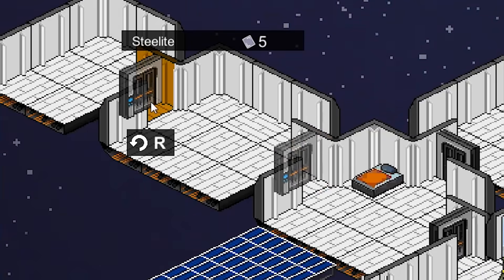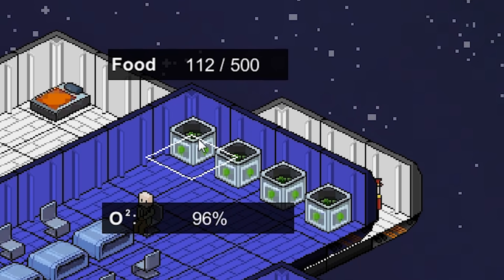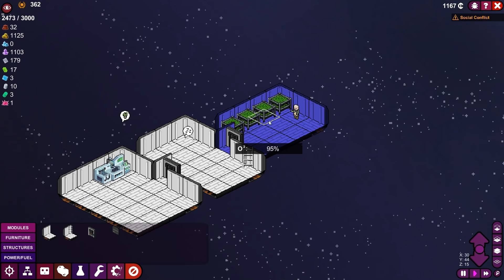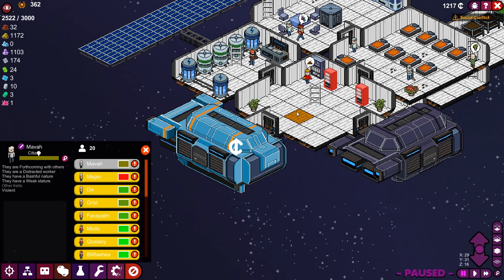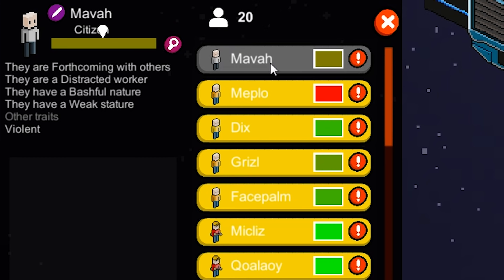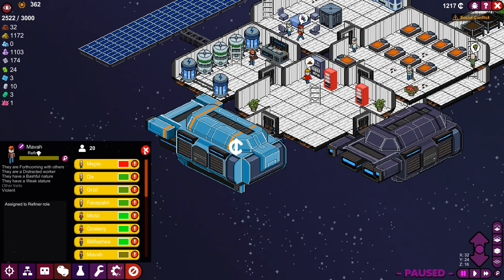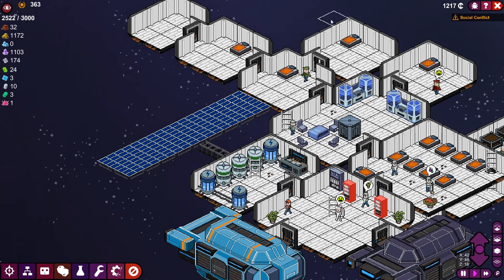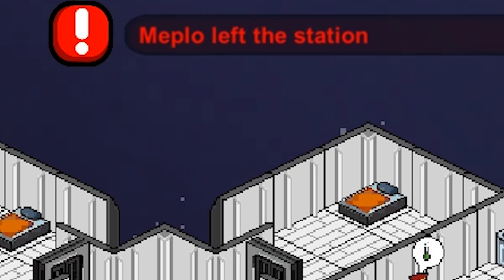Bulk heads on here, and give these some beds. These seem to be working great — these can hold a lot of food, and I think our botany stuff down here is doing well for it. We'll have to make four more botany boxes. We have a new meeple — Mava: forthcoming with others, distracted, bashful, weak, violent. Let's make you a refiner — maybe that'll speak to you. Meplo over here is still... you know what, I'm going to cut my losses with Meplo and let him go. It just wasn't working out, so I figure this is probably for the best. Meplo has left the station.